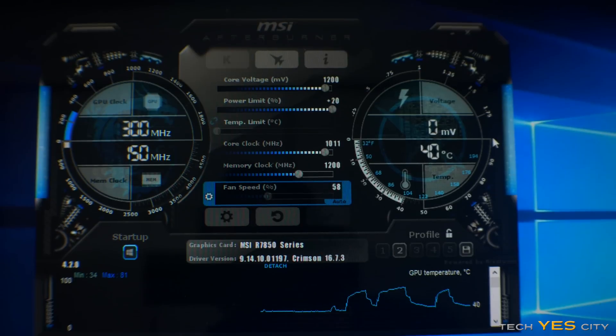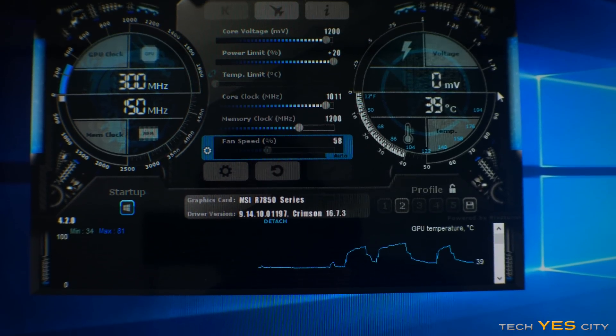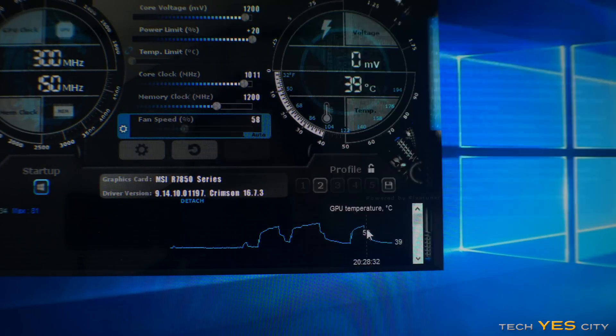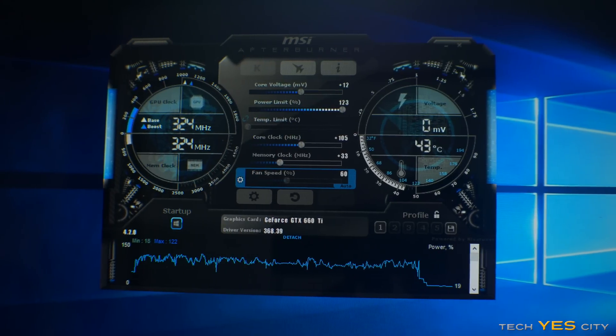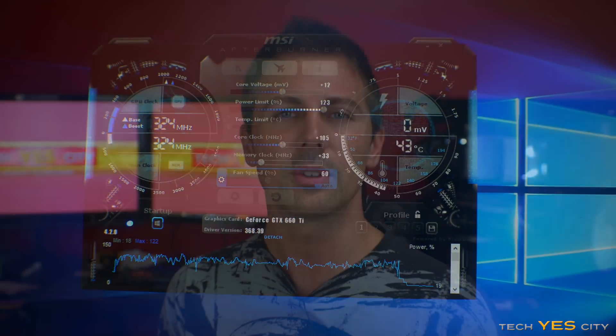The first thing to get out of the way is the overclocks, which I also mentioned in part one. Both cards received roughly 100 MHz on the core — the 7850 got about 111 MHz and the GTX 660 Ti got around 105 MHz. The overclocks were very similar, so performance gains from overclocking would also scale similarly across the results.